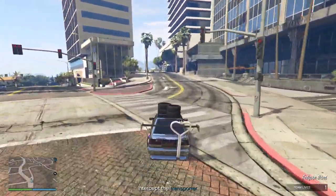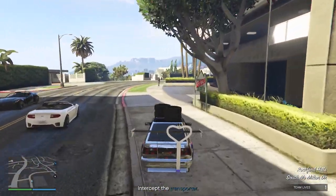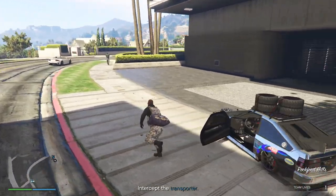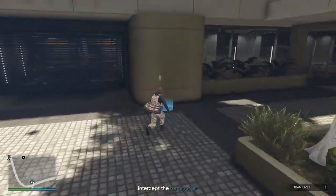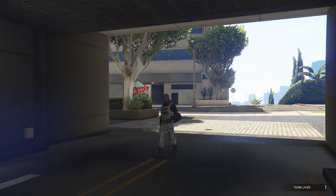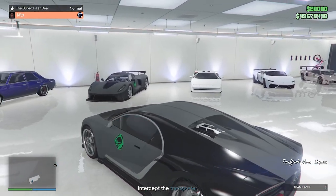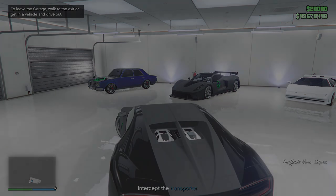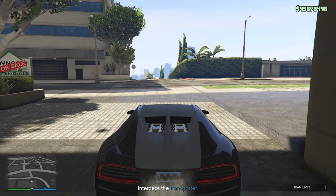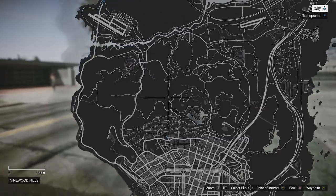Skipping ahead to the final contract mission, one thing that you guys can do on specific contract missions is drive over to any garage that you own and then enter on foot. This means that any vehicle you have in that garage — for example, an Oppressor Mark 2 — you guys will be able to pull it out and just complete the whole contract. This only works on certain contract missions, for example this one right here, the super dollar deal. But it's a really handy tip that will save you guys a bunch of time.